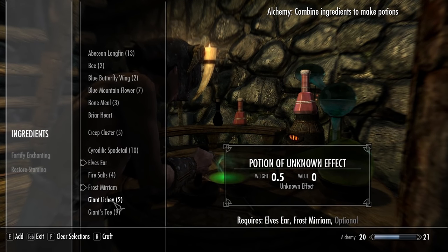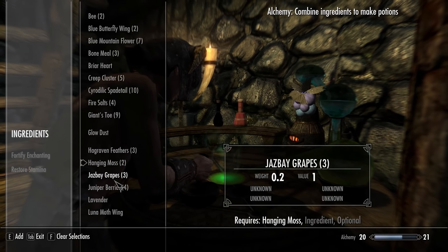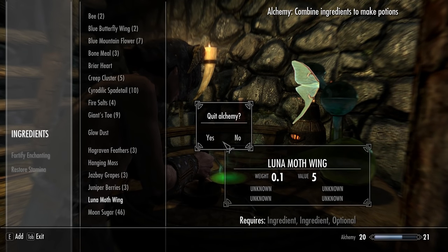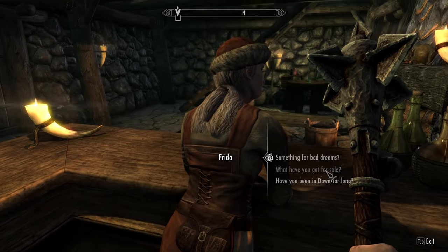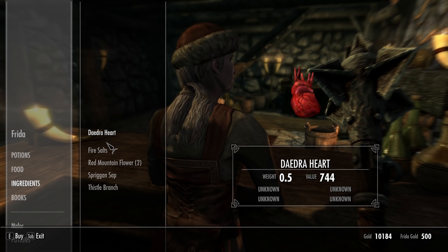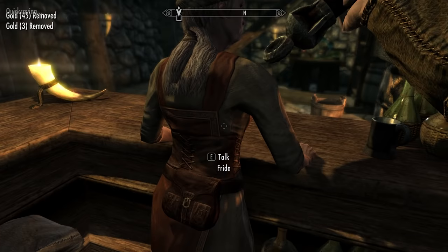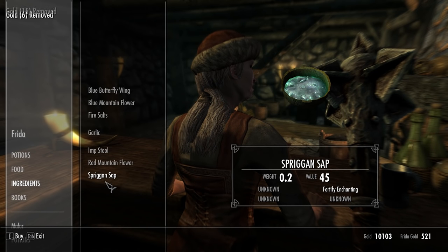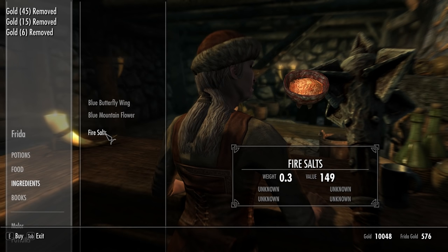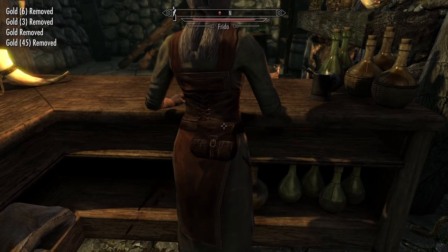If you need additional cash or additional items, what I would highly recommend is the merchant loop. You walk over here, say hey, go talk to her and see what's for sale. If you need money, go do the Dawnstar loop — I have plenty of videos on that. You buy not super expensive stuff, then save, hit reload, talk — and then we have all new ingredients. You can just keep doing that over and over again if needed.